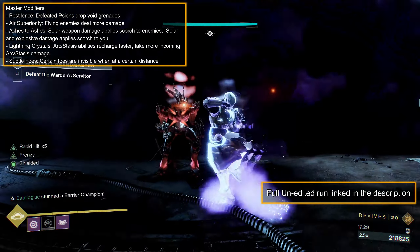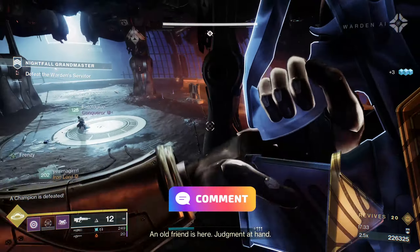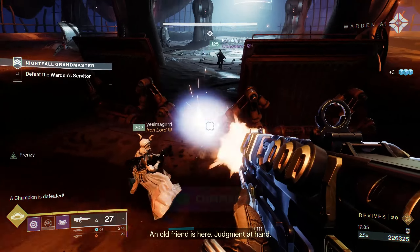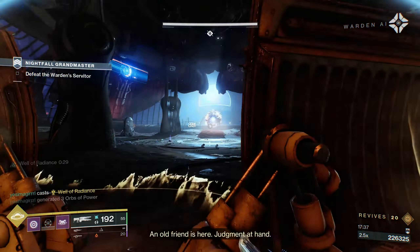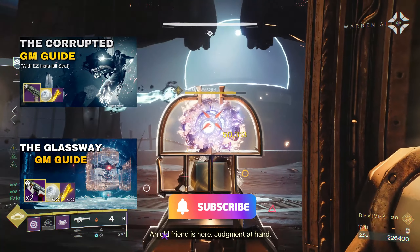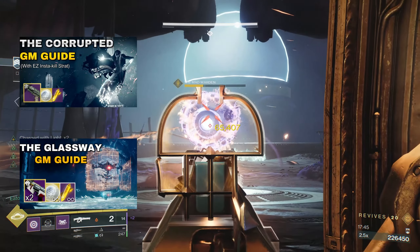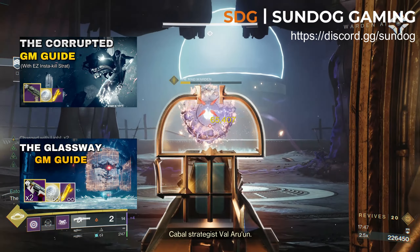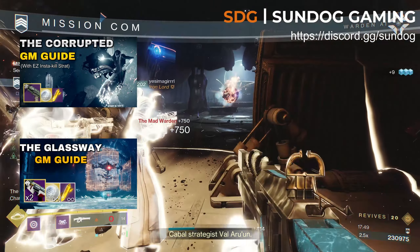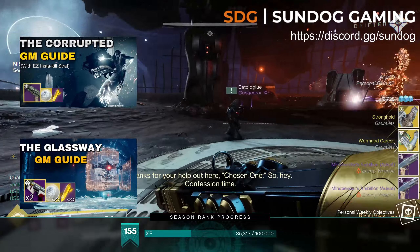If you have any questions, tips, or god rolls of Windigo, comment down below. Trying out other GMs to gild your Conqueror seal in the final week, then check out the other guides on my channel. If you liked today's guide, a like and subscribe is always appreciated. And if you want to meet other awesome Guardians and get hyped for Lightfall, join the Sundog Gaming Discord. As always, I am your Commander Pika — be kind, have fun, and I'll see you on the battlefield.